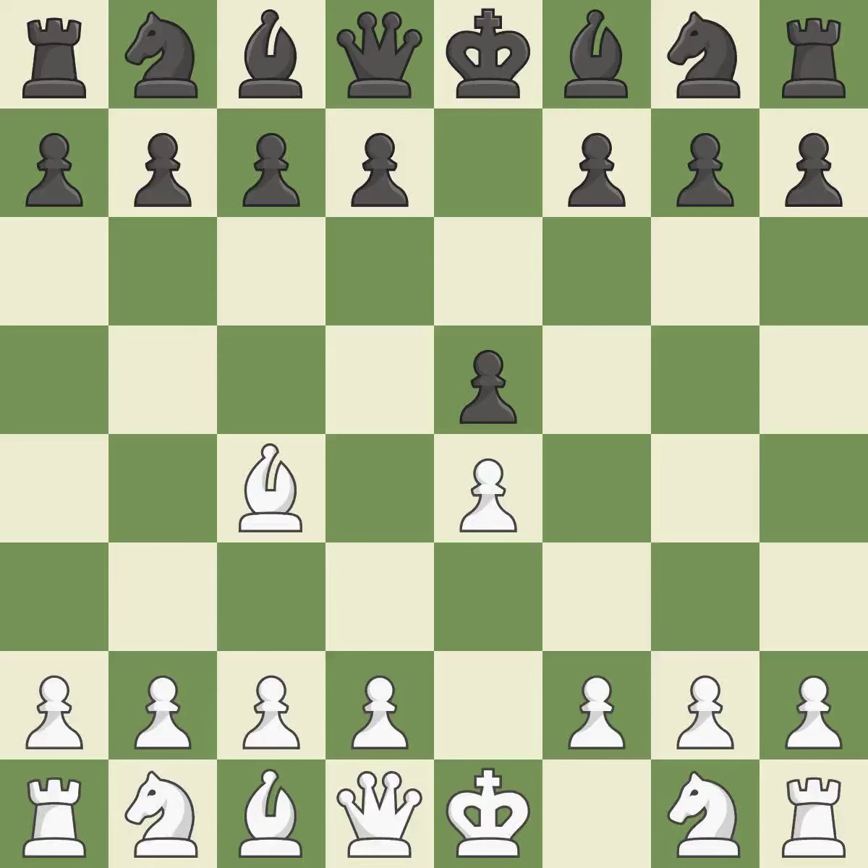White has the choice of playing f4 or advancing the queen on the next move. After the bishop's opening Bc4, white has an attack on the f7 square and control of d5. Nf6 develops the knight and attacks the undefended e4 pawn — it is best. D3 helps the dark-squared bishop to develop while protecting the e4 pawn and the c4 bishop — it is ideal.